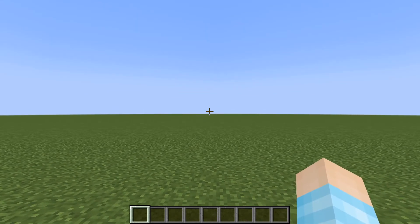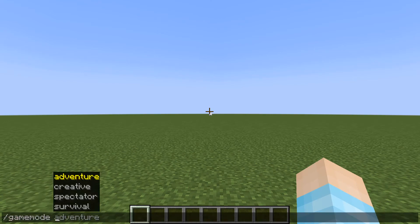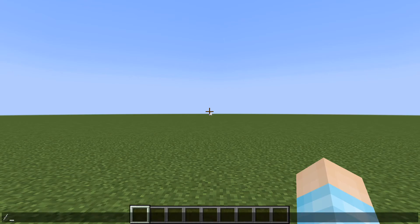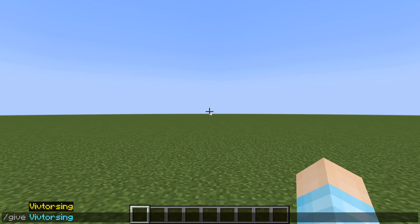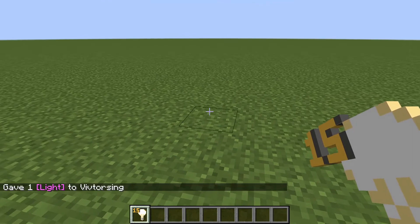What you need to do is have cheats on, so going to creative mode — even though the light block is not in the creative menu. You need cheats to do commands, then you want to do give, your Minecraft username, and let's put light. There you go, you got yourself a light block.